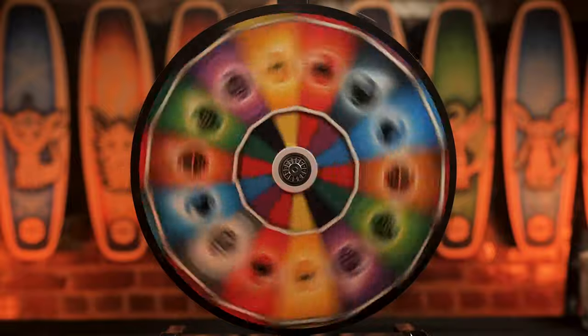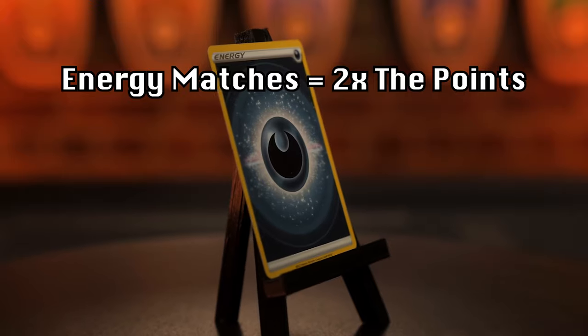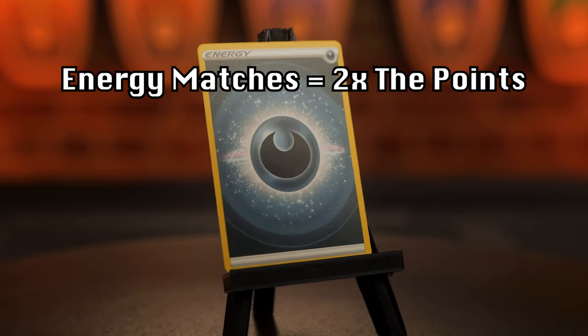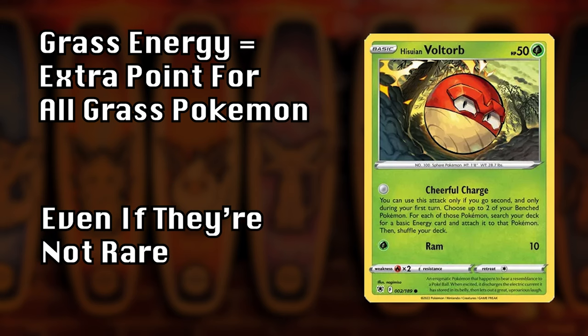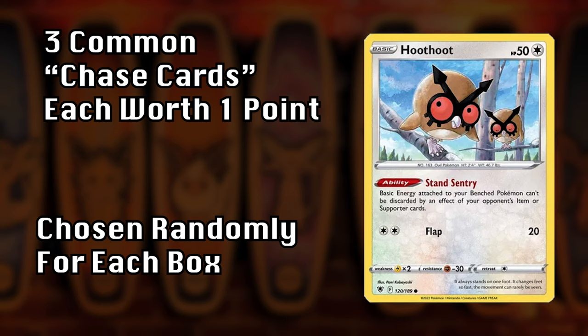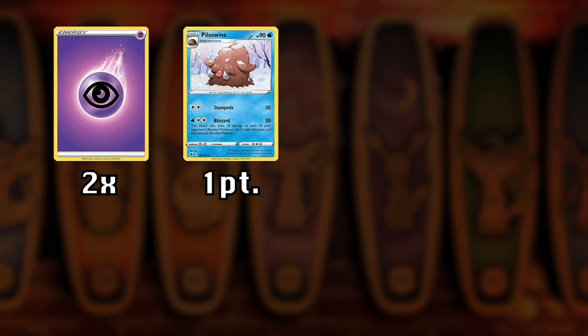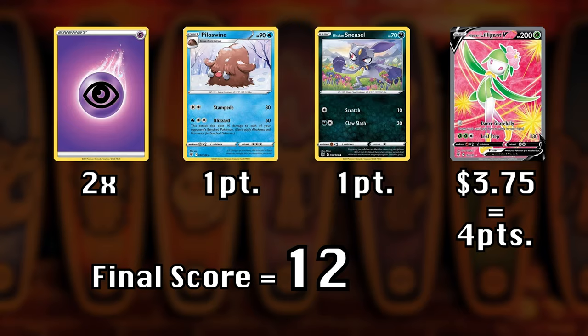That value is rounded up to the nearest whole number. But the fun doesn't stop there. Each week we'll also spin the wheel of energy to determine this episode's type advantage. If the energy in your pack matches the type advantage, your entire pack gets a two times multiplier, and you get an additional point for each mon of that type in your pack. There are also three randomly chosen common chase cards worth one additional point each. So if your energy card matches the type advantage, you pull two randomly chosen common chase cards, and your rare card is worth $3.75 — rounded up to four, plus two points for the common chase cards gives you six points, times two for the energy, and your final score is 12.